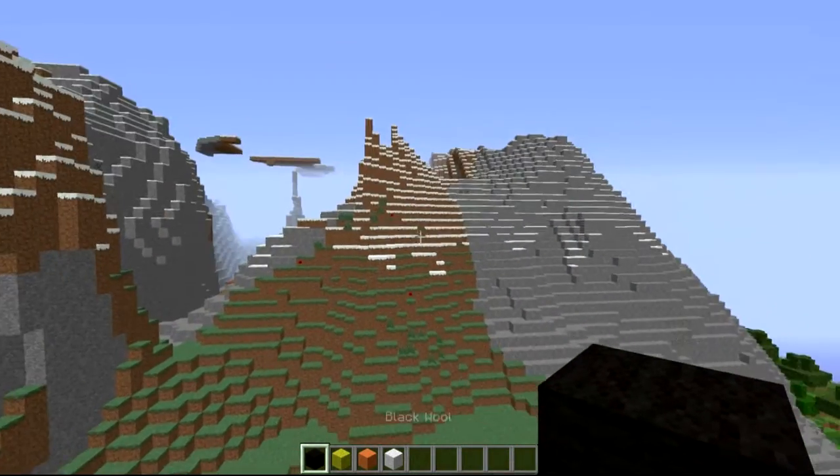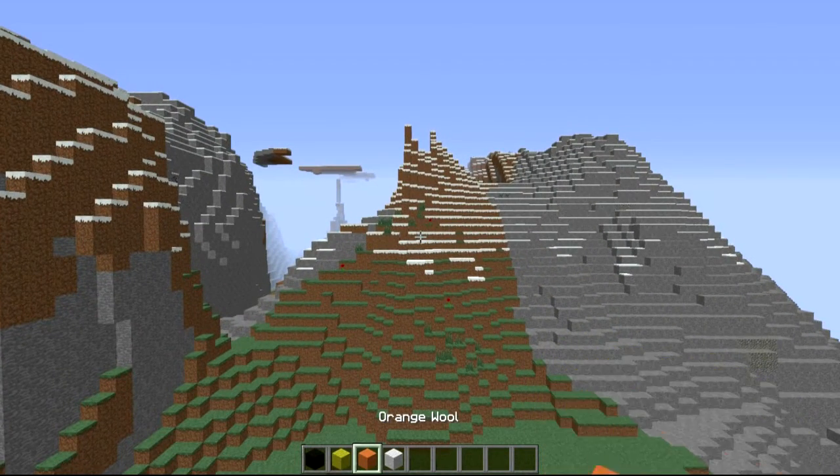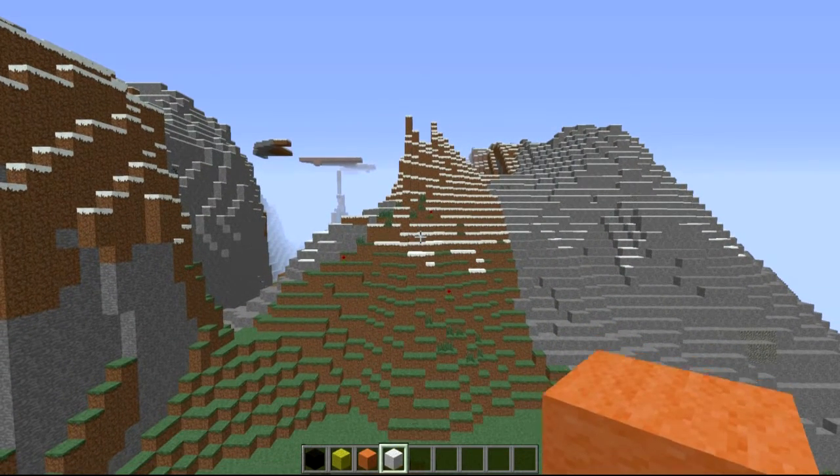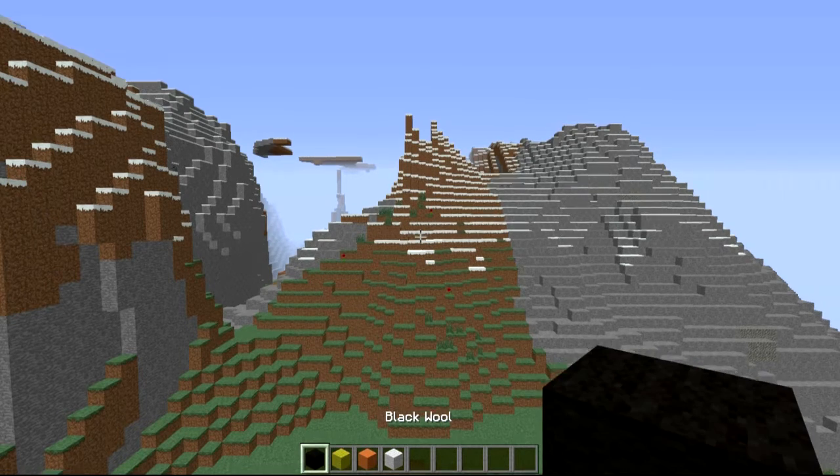I'll give you a rundown of the colours you're going to be using. You're going to be using black wool obviously for the skeleton, yellow wool, orange wool, and white wool - though I'll probably call it white wool because it's an extremely bad habit that I have. Also, optional changes you can use: instead of the yellow, you can actually use gold. I'm going to be using this for the actual Mario star, and that will be coming up very shortly.